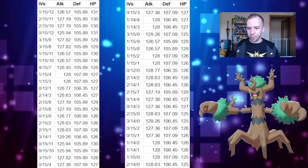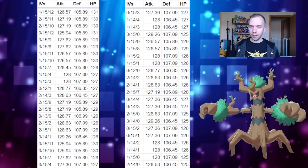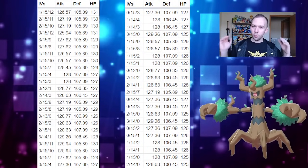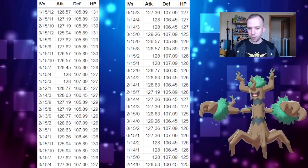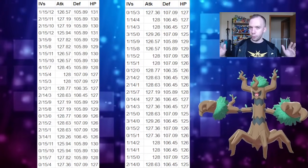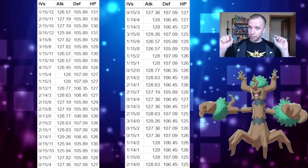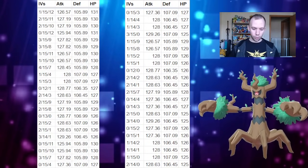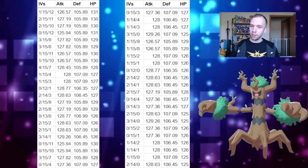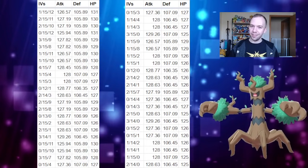Chances are you're not going to get the top 10, so these next 45 are what I'd side with if I couldn't get them. To get any one of the 55 IV spreads featured in this video, it should take about 68 to 120 non-weather-boosted catches. Clear weather? Not happening. Any other type of weather? It might work. So pray to the weather gods, do your rain dance, and try to make something other than clear weather happen — otherwise you'll never see these IV spreads except maybe the 4-15-7.